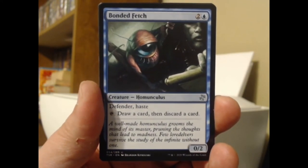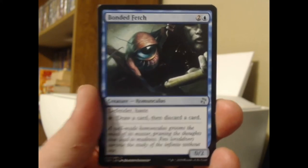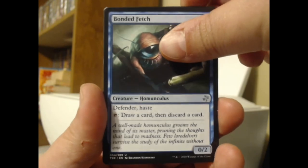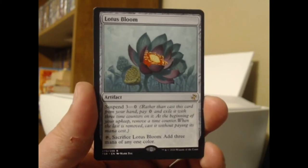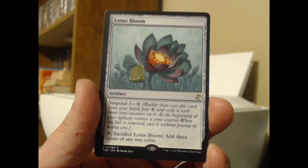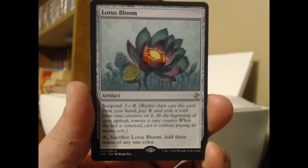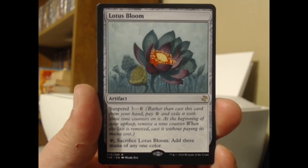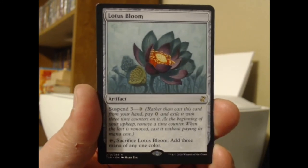That's exciting! Bonded Fetch — that is one tired-looking homunculus. Defender and haste — it's not morph, it's just a big giant eyeball. It's Mike Wazowski! Defender and haste: tap, draw a card, then discard a card. And our rare for today — Lotus Bloom! This isn't a bad one. There's a nice shiny version if you buy a box. It's an artifact for zero mana — you suspend it for three with three time counters. Sacrifice Lotus Bloom: add three mana of any one color.